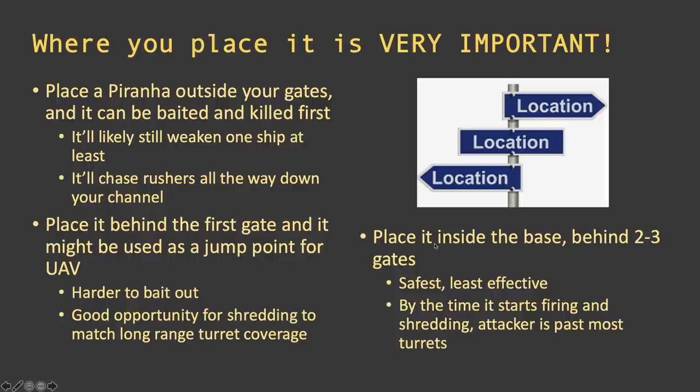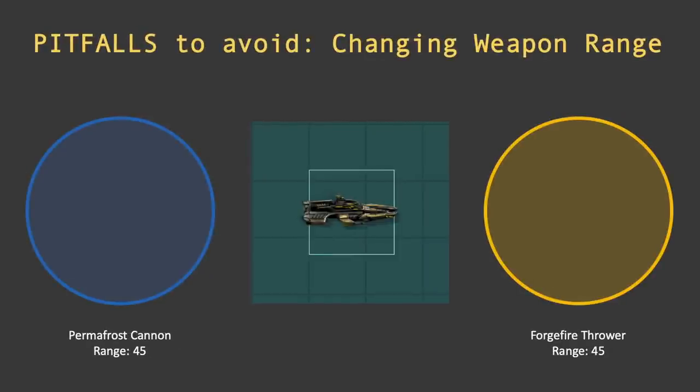You could also place it inside the base, though that's initially my least favorite placement. By the point the attacker gets there — having killed all three gates — it's probably too late for the Piranha to weaken the fleet, because your turrets are likely already dead. That said, the ship is only one day old, so maybe somebody will figure out a way where it makes sense to be inside the base and be very effective — if you do, let me know.